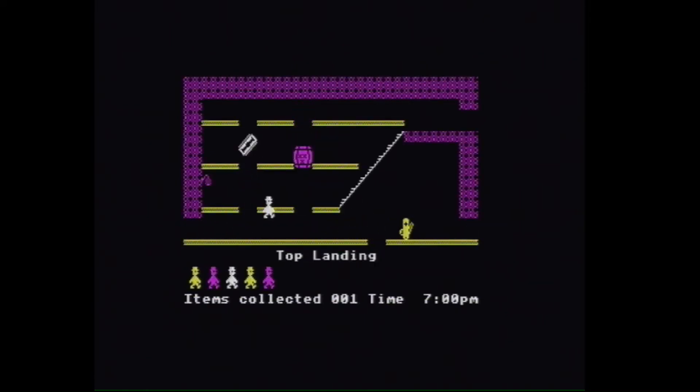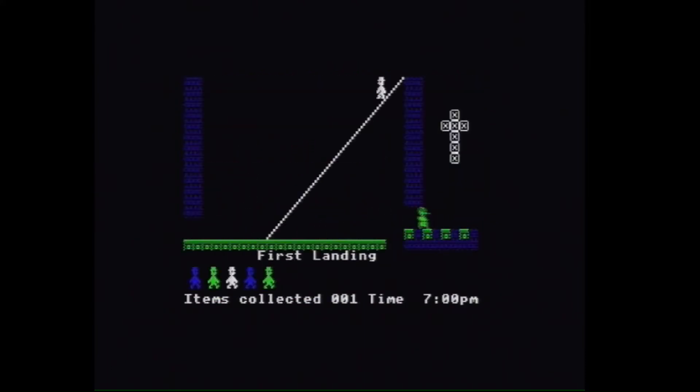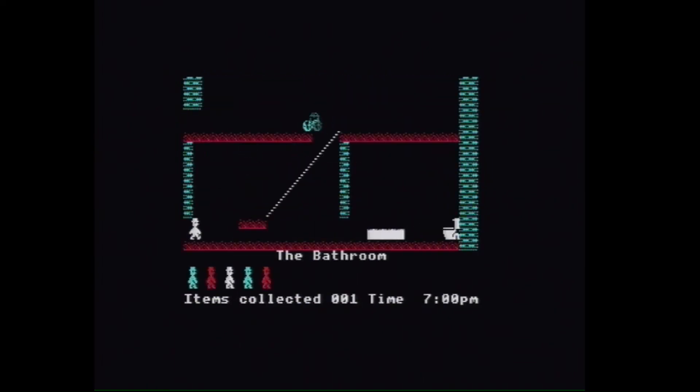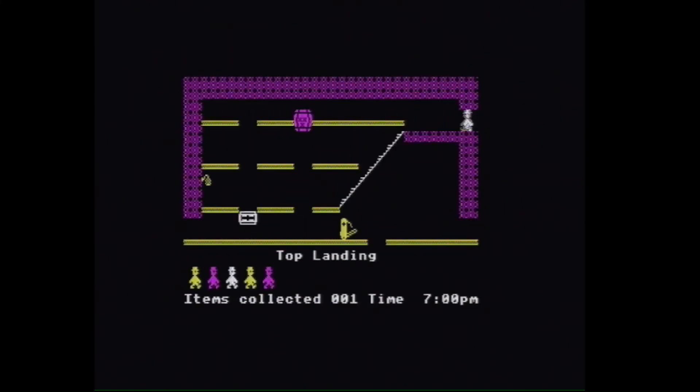So we keep going. Let's try going over this way. Graphics are nice and colourful — nicely drawn. It's not slow in any way, it's nice and smooth and fast. So yeah, this is Jet Set Willy. If you ever want to see it on the BBC Micro and you haven't seen it before, here it is.